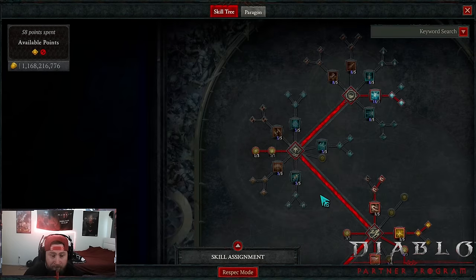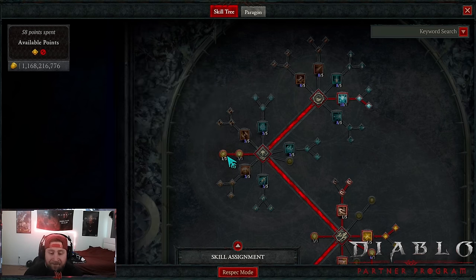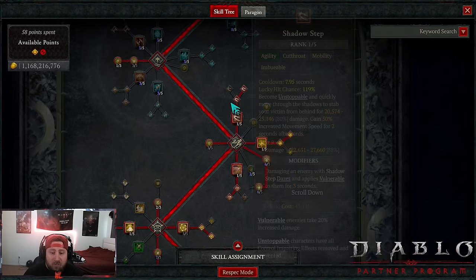Next coming down, I maxed out Sturdy — I really like Sturdy because rogues are fragile, they take a lot of damage. Without a high dodge chance, you want as much damage reduction as you can. One point in Siphoning Strikes on lucky hit crits against close enemies, because we are in close proximity. I'll explain when we get to the key passive, but we want Siphoning Strikes just for a little bit of health regen.